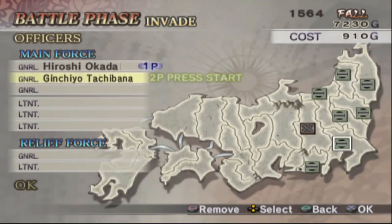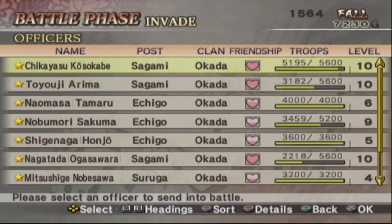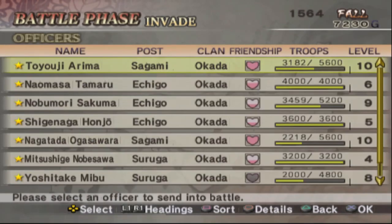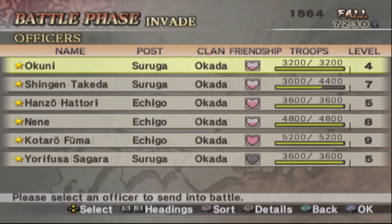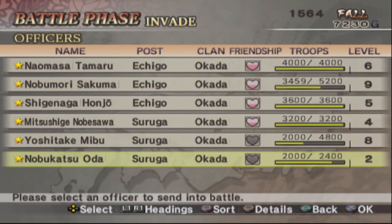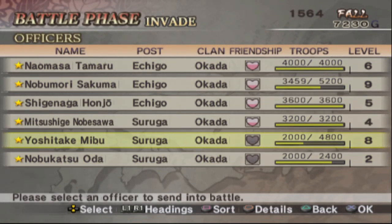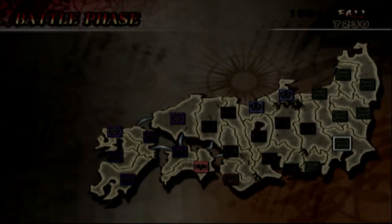This one might be hard because they might bring reinforcements and they might be pretty strong. We'll see. Let's bring Yurifusa here because he has no friendship with our clan. To avoid any sort of revolution from their part, we need to bring them so they can start building up some trust and loyalty with our clan.